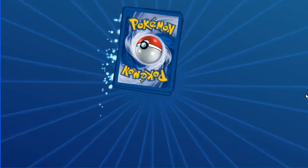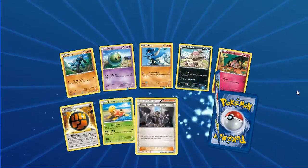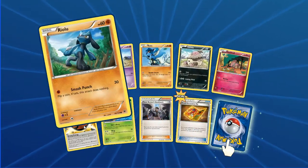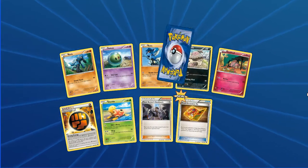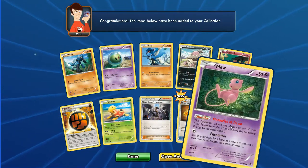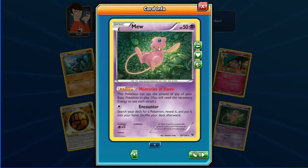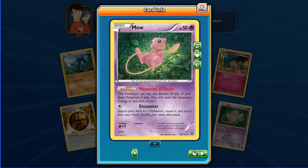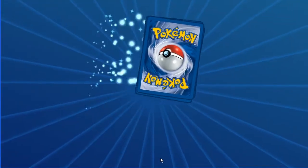Let's go for another pack here. We have Riolu, Solosis, Riolu other art, Vullaby, Snubbull, Special Energy, Shuckle, Team Rocket's Handiwork, and a new card — Fossil Excavation Kit. And we've got another Mew, regular rare. The real life card of that Mew — it's really hard to tell that it's a holo card.